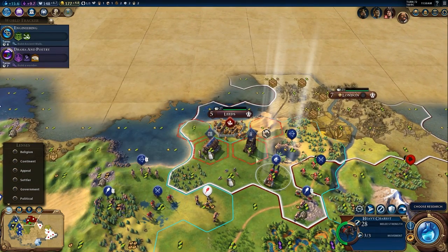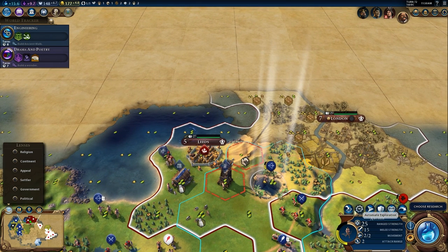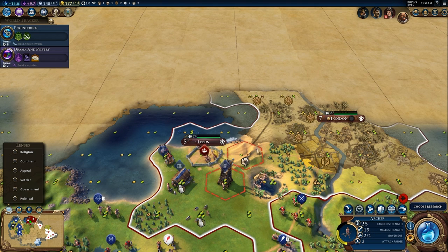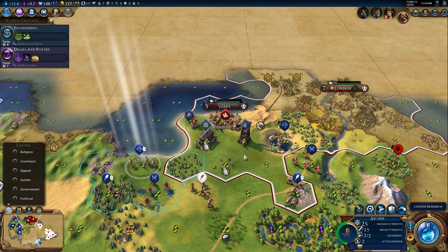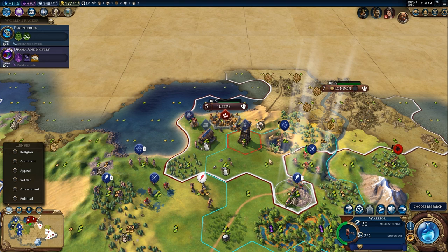I'm trying to set up, and that extra movement was really helpful. I figured I was going to lose this archer, but I kind of assumed I was going to lose units no matter what. Spearman confirmed for 25 combat strength - values will change, values will definitely change.